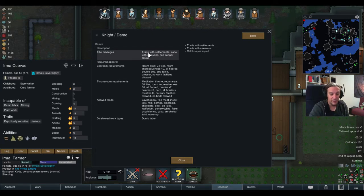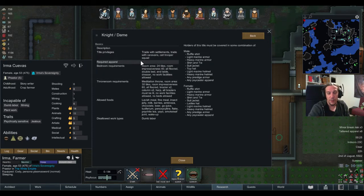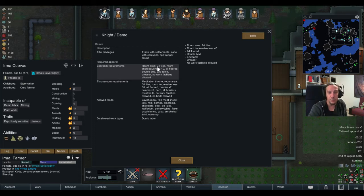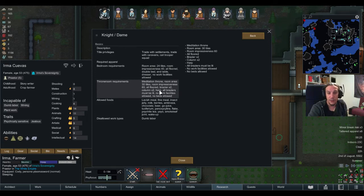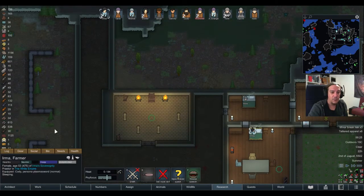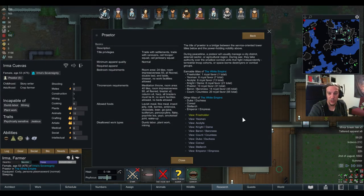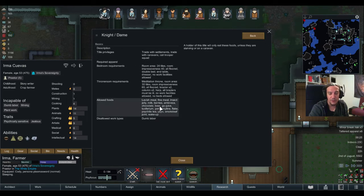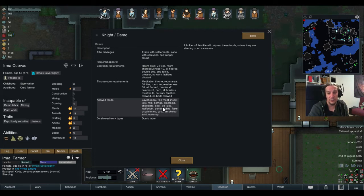With the Knight you get the ability to trade with the Royals, and that's where the fun starts — access to high-tech weapons, bionics, technologies, armor, and lots of good things. You can also still call the troopers of course. The apparel requirements don't increase with the Knight. The main changes are that the bedroom has to be a bit bigger, and the throne room also needs a harp together with some columns. Make sure you have the harp technology researched so the knight or dame can enjoy some music, otherwise it makes your people unhappy. Also, beginning from the Knight title they don't eat simple meals anymore — you have to have a supply of fine meals from that rank on.